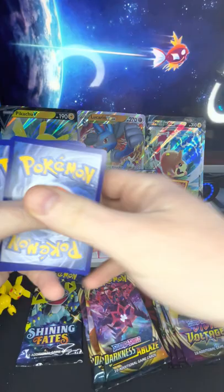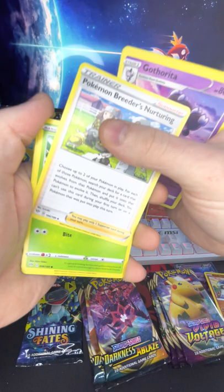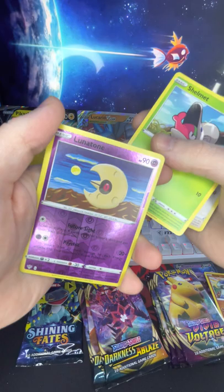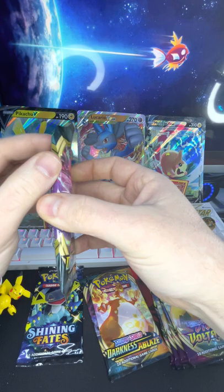Starting off with a green code. Energy, the Bravo, Pokémon Breeder's Nurturing, Pansage, Tauros, Diglett, Squawkabilly, Shelmet, a reverse holo Lunatone, and a Diggersby — he's a hefty looking boy. All right, next up for Darkness Ablaze.